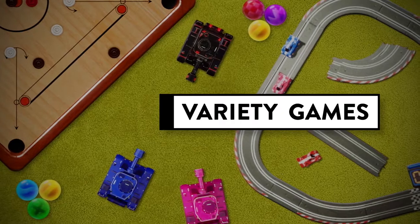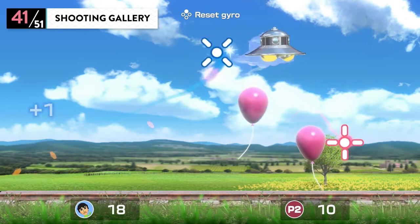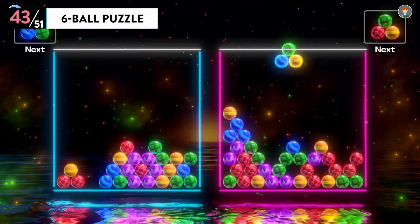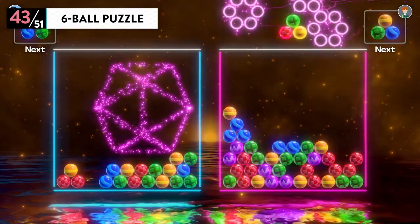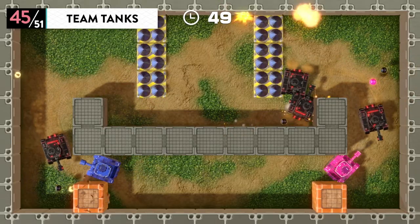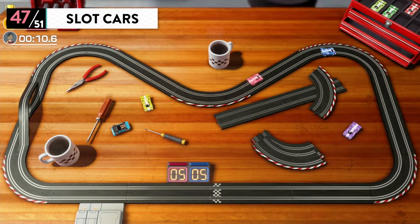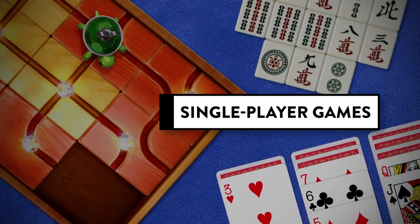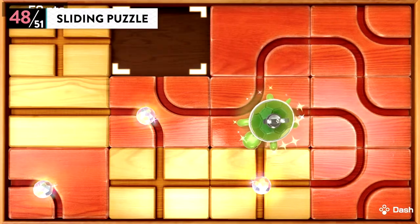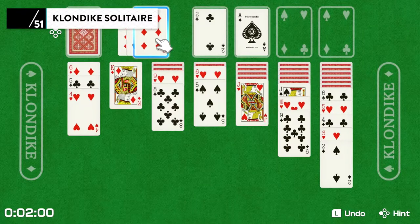Variety Games. Shooting Gallery — keep your cool and quickly fire at the targets. Carom — a game hailing from India, similar to playing with marbles. Six Ball Puzzle, Battle Tanks, Team Tanks, Fishing, and Slot Cars. Single Player Games include: Sliding Puzzle — create a path for the turtle to crawl along — Mahjong Solitaire, and Klondike Solitaire.